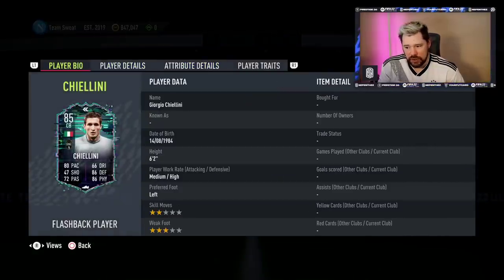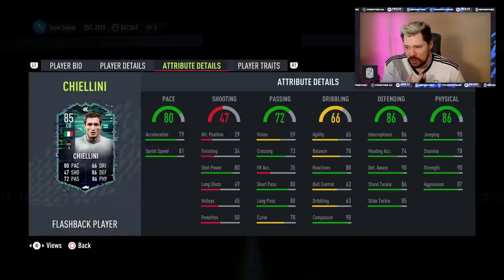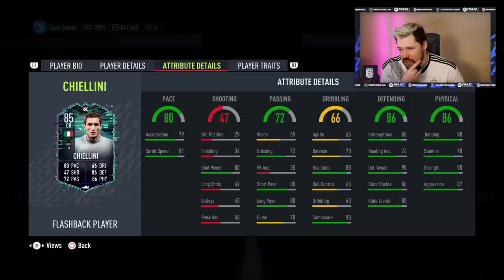Flashback Chiellini — medium-high work rate, six foot two, three-star weak foot, good pace. Very good physicals, perhaps a little low on stamina, but for a center back it's not the end of the world. Very good defending, great reactions and composure, brilliant passing for a center back as well.